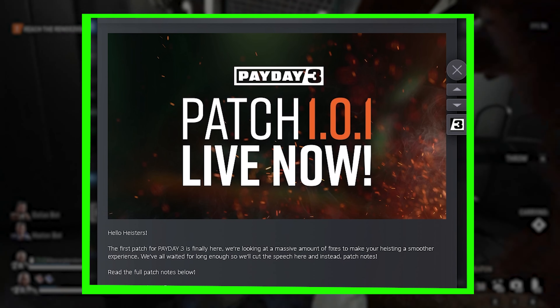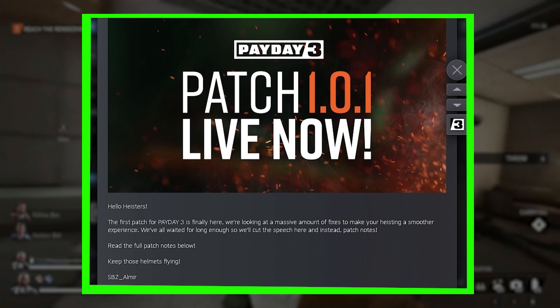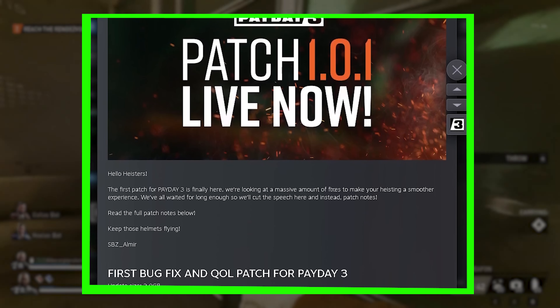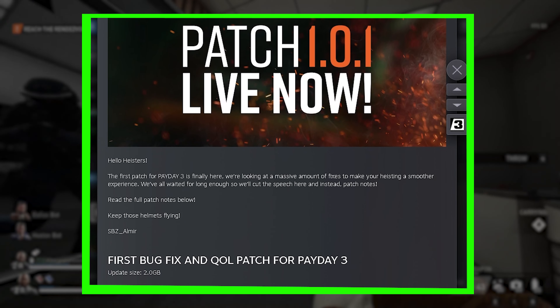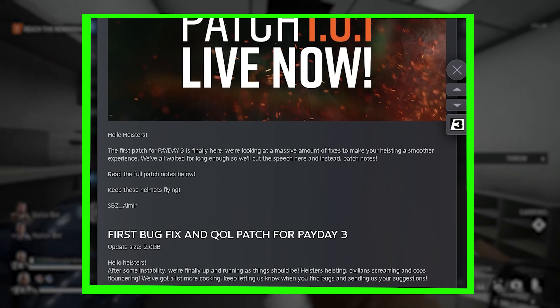Last radio on pager will now prompt a final warning before the alarm goes off, and it will not be interrupted by other radio dialogues. Players can now fully turn around during taser effect. Players can now bind throw item and request overkill weapon on the same button.